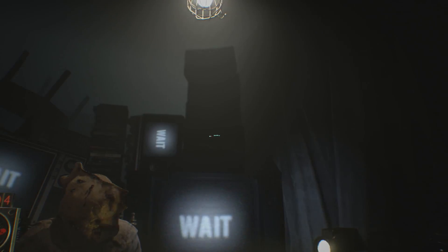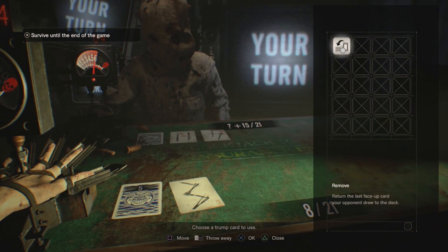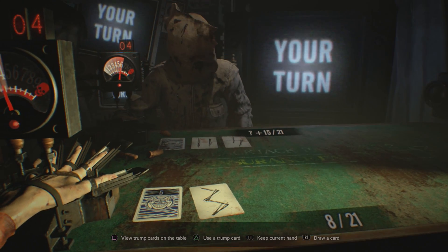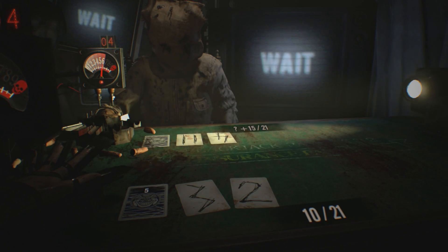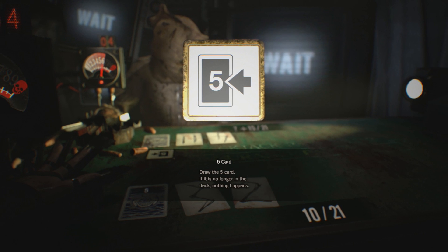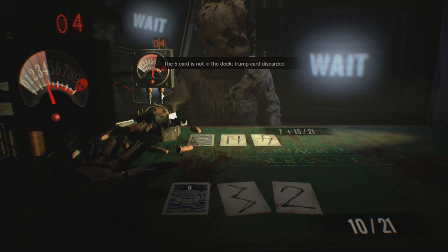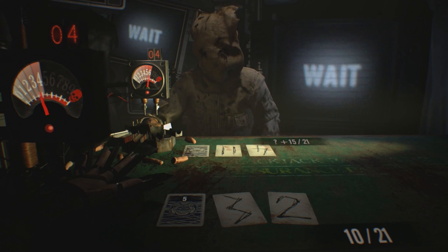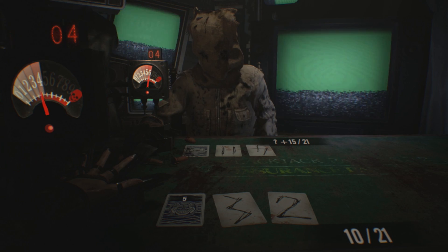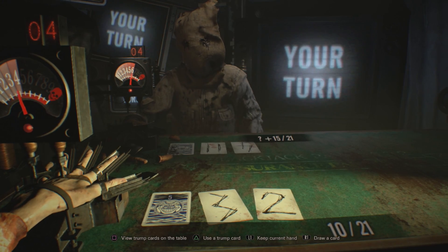Yeah! Holy shit! He had 27! Why did he hit? What a dumbass! Sorry there, Hoffman. This next one's going to be his final one, though. Yeah, you can see he's starting to get pretty ragged — his eyes are bleeding, his head's bleeding, he's got holes coming out of his shirt. It's pretty graphic. This is what I was talking about at the beginning of the video. Although I really do like the horror setting of it. It's very unique. The AI's not omnipotent, so they can't see things that they shouldn't be able to see. They're smart enough to know the right move, but they're not cheating. Which is really nice.